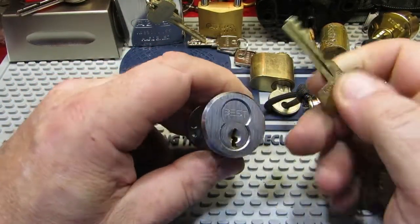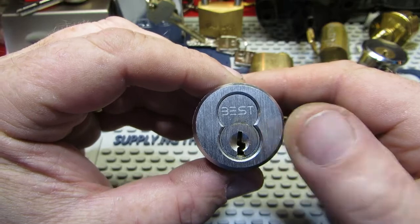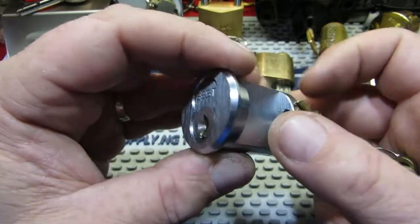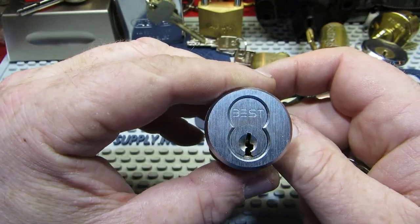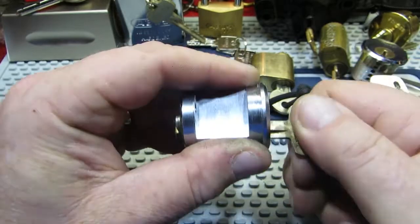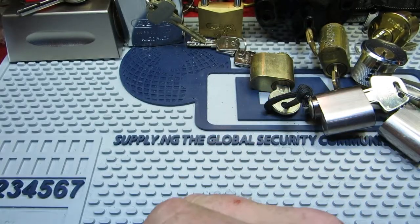Another one on loan from Lock Noob is a Best — you probably saw me repinning the Best cores. They have a control key, but this is one that doesn't have a control key and it's inside this cylinder. I've managed to actually pick this to open, but I can't pick it to control. Once I can pick it to control, that will be repinned as well.